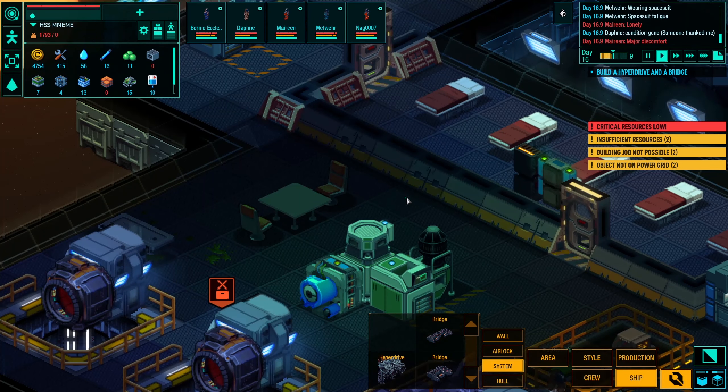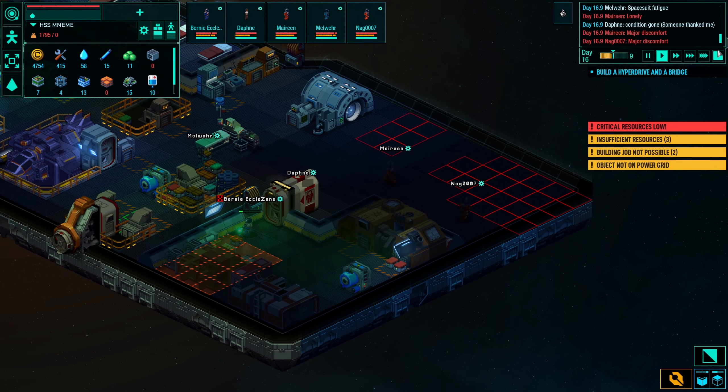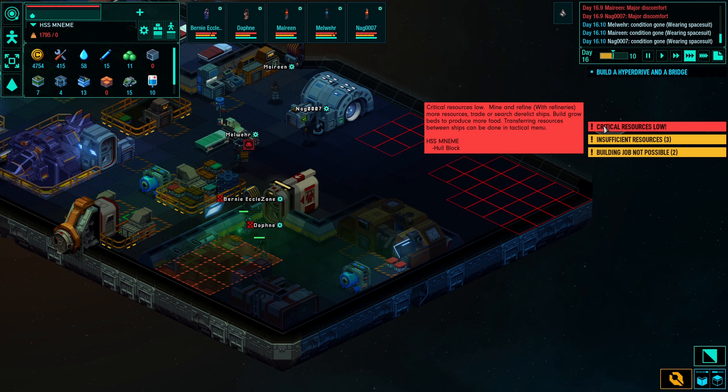I'm short by one soft block so I'll dismantle one more chair. Of course I still don't have food — I don't have anything to eat except human meat, and it won't last long. I'm very lucky: the Android Collective is arriving in my sector in seven hours — maybe they'll save my crew. The android ship just arrived, let me check what I can buy from them.